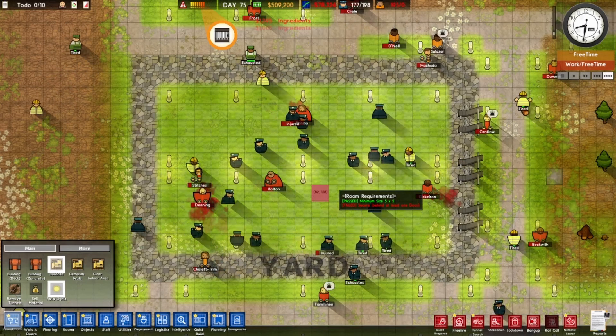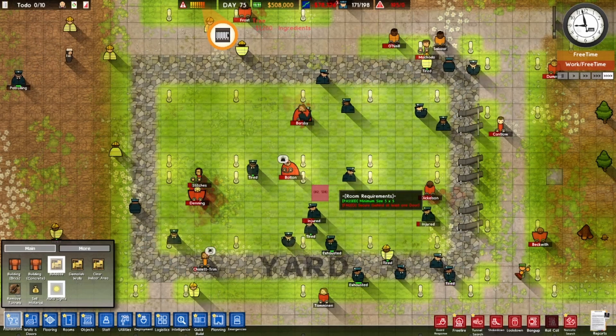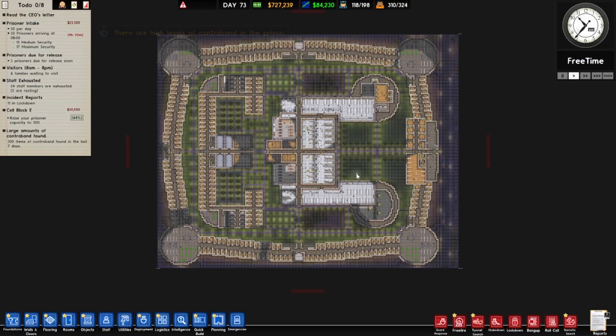This is using a pre-existing prison which I have not made because I am not talented. I've only ever played Prison Architect once, which did not go that well, so I do not have experience on my side. This is the prison as it begins — about 300 inmates with a capacity of 320, around 100 guards with a capacity of 200, a really high cash flow, and about 700 grand.